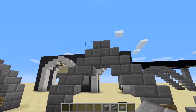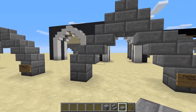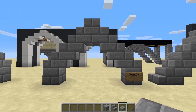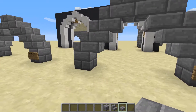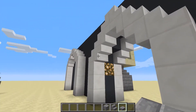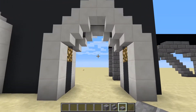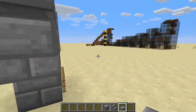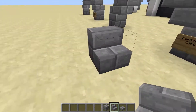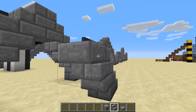The next one is the pointed arch, and this is a Gothic invention. The idea of this arch is actually very good — it's a stronger arch than the rounded arch from an engineering standpoint. It's a nice arch for a build, for a doorway. It looks good and feels kind of strong. In Minecraft it's simplified: it's just stairs and upside-down stairs, going like that on each side.